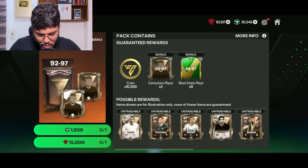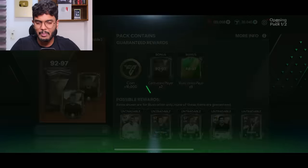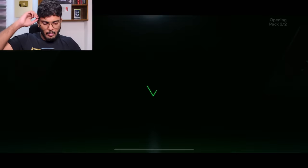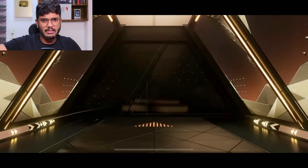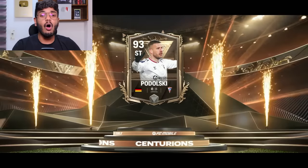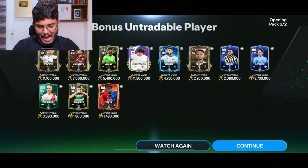That's the prime limited pack — nothing prime about it. The next master limited pack guarantees two 92 to 97 rated Centurions players and nine 88-rated mixed version players. Come on EA — the second one is here. It's a Centurions player, Germany striker.